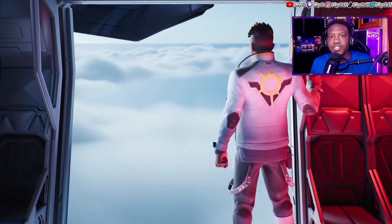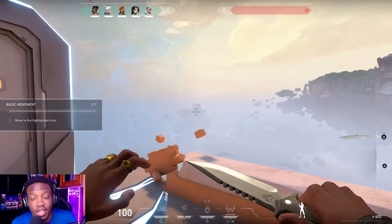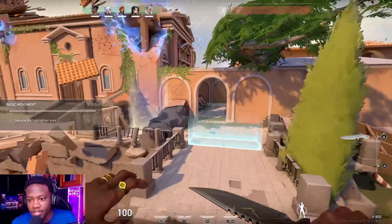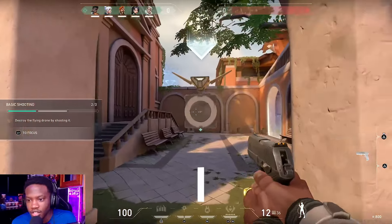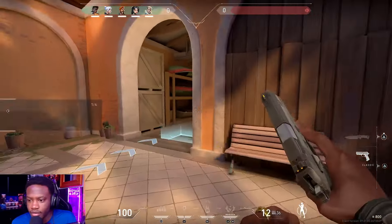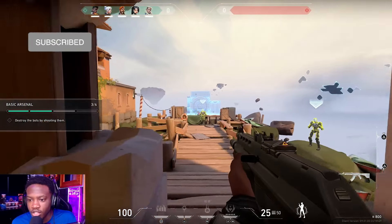So the first place this game brings you is basic training, and I'm going to show you guys how to adjust your crosshairs right from here. As you start the game and go into basic training, you can see I have the default crosshairs. As I pick up a gun, it shows me when I'm moving and when I'm not — and you don't want these default crosshairs.